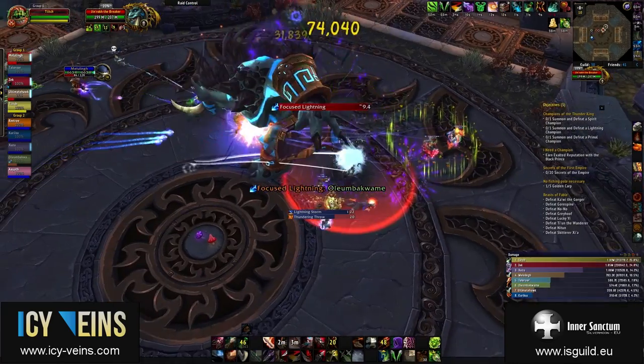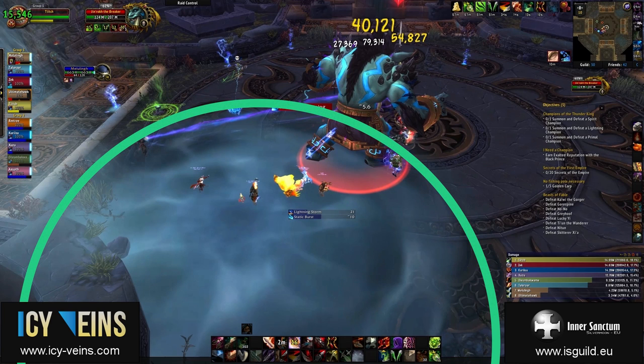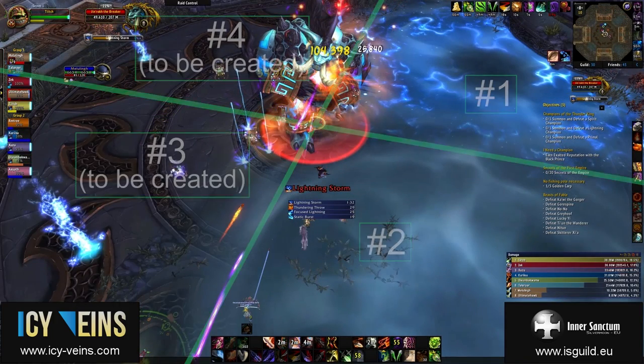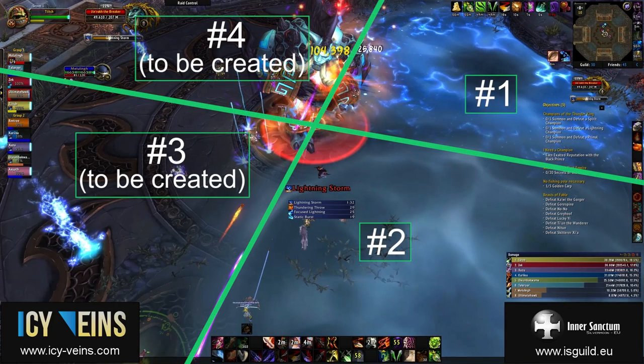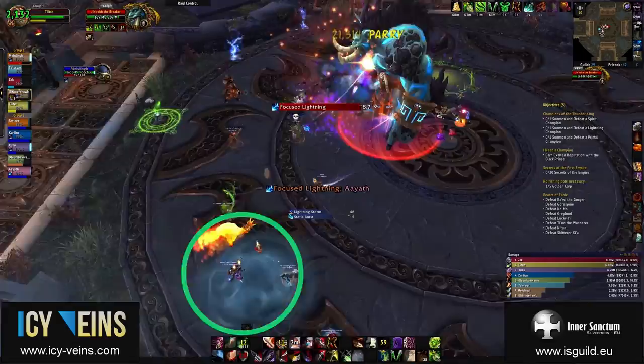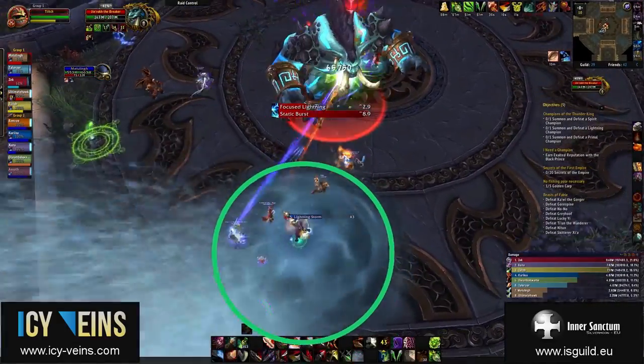This is a single phase, single target fight. The main mechanic of the fight is a void zone called Conductive Water. Over the course of the fight, Jinrok will create 4 Conductive Water void zones, one at a time, at regular intervals. Each Conductive Water void zone starts out small and then expands until it covers one quarter of the room.